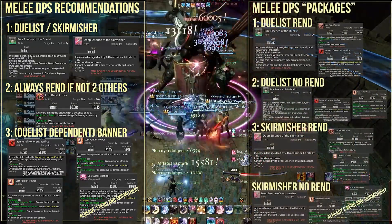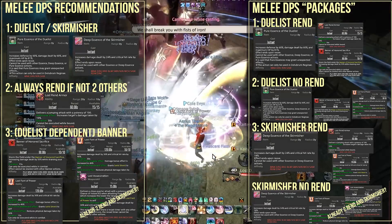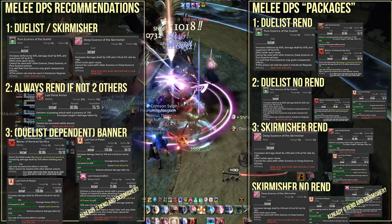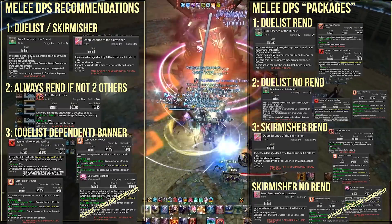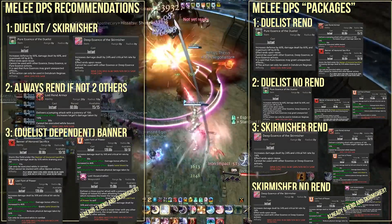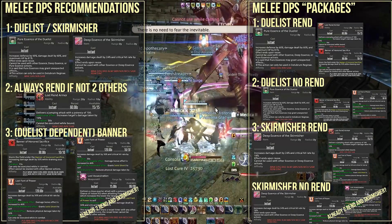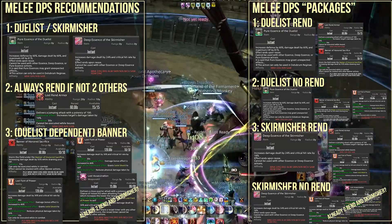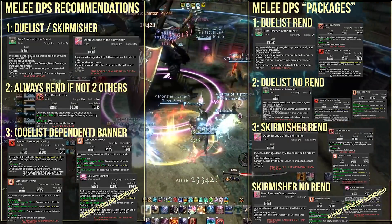To conclude this section, my recommendations: the Duelist package uses Duelist essence with Lost Rend Armor and Banner of Honored Sacrifice — what I most often use myself. Or if Rend Armor is already covered, Lost Vaunt of Power and Banner of Honored Sacrifice. The Skirmisher package uses Skirmisher essence with Lost Rend Armor and Lost Vaunt of Power, or if Rend is covered, Lost Vaunt of Power and Lost Assassinate. Those conditionals really do change things up.